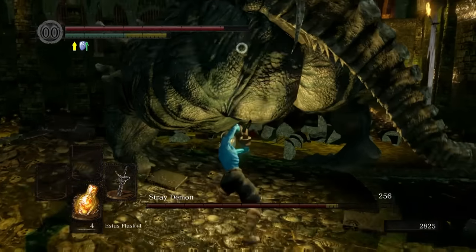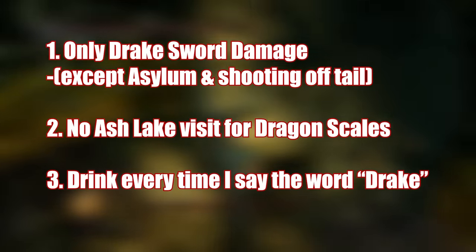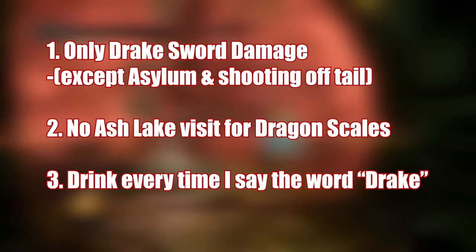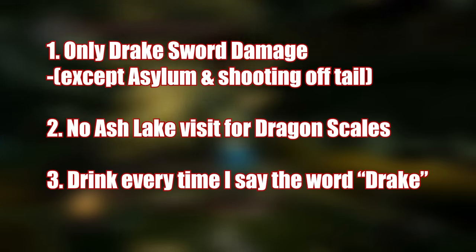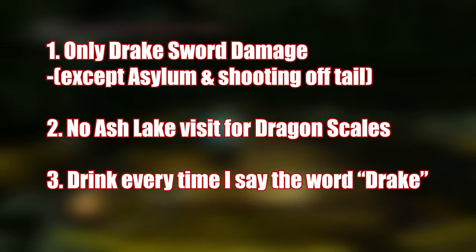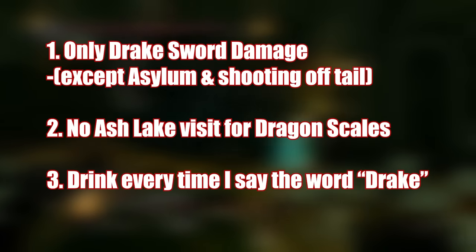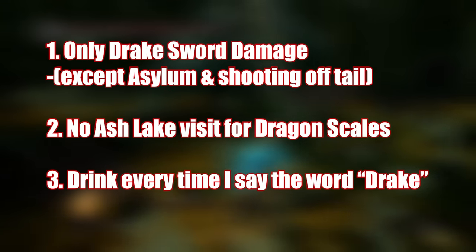The rules of this run are as follows. Rule number one: I can only use the Drake Sword to do damage, with the only exceptions being getting out of the Asylum, and using arrows to shoot off the Red Kite Drake's tail. Rule number two: I'm not allowed to go down to Ash Lake. I've added this so that I only use the Dragon Scales I can find above ground or in the Painted World, on the basis that most new players probably won't find Ash Lake on their first playthrough, giving me a more authentic noob experience. And finally, this last rule is for you — if you really want to get into the spirit of this run, why not play the Drake Sword drinking game while watching this? Simply pour yourself a beverage of your choice and take a swig every time I say the word Drake from now onwards. It probably won't be that many.